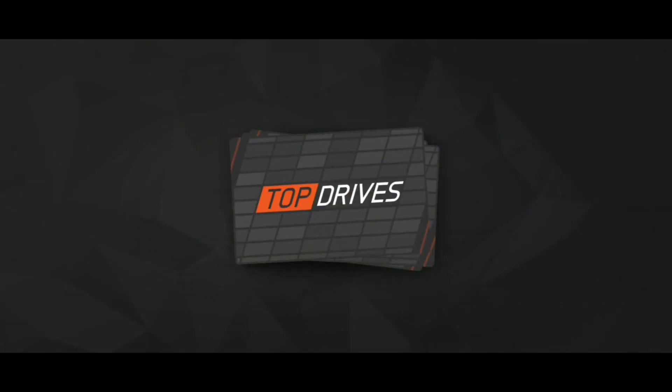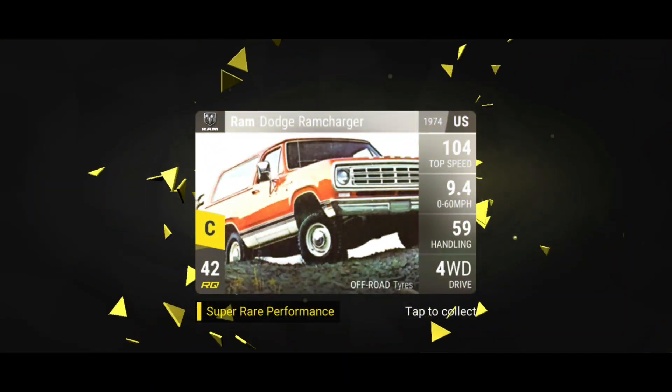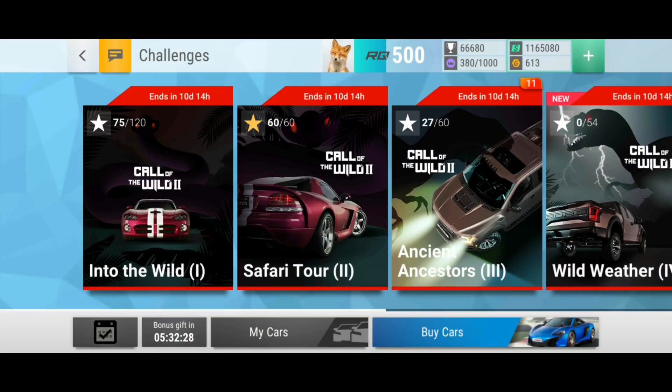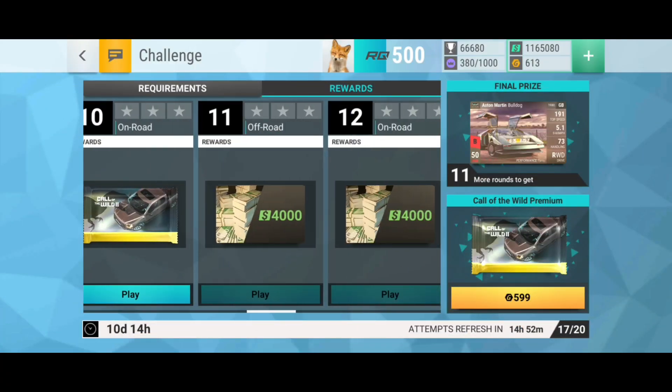We can open the surrounding pack. Let's see what we get from the first one here. Ray Zubara — nice. And the final one: two Zubaras — not bad. I will take it. And then we come to round three of the challenge where we can win another surrounding pack.